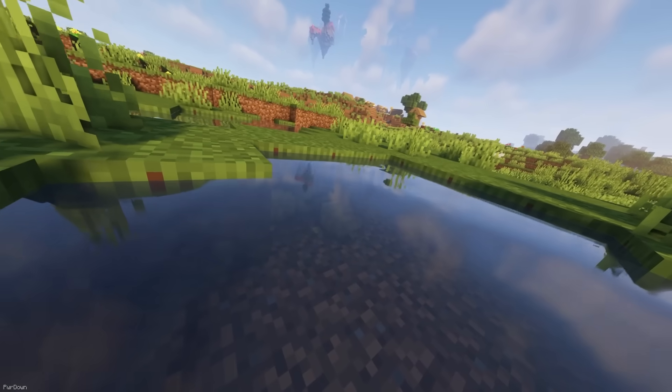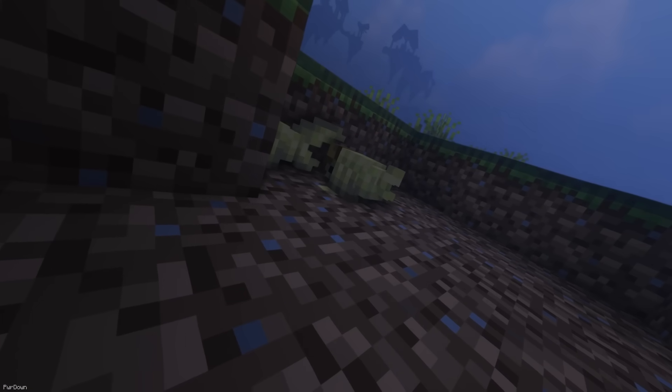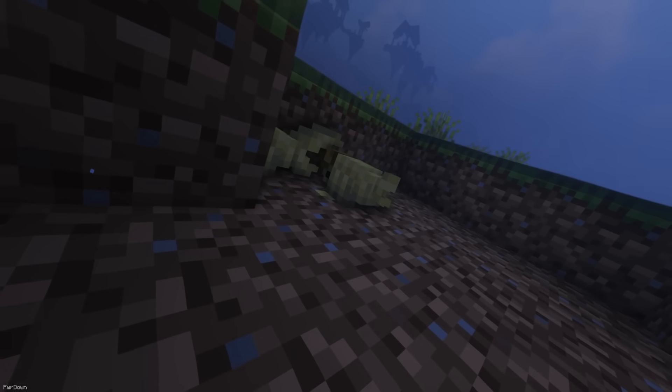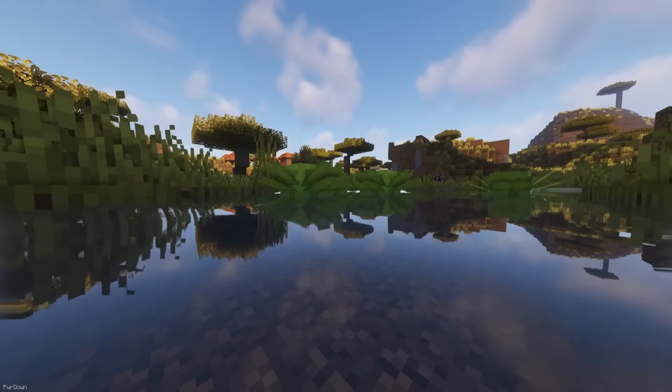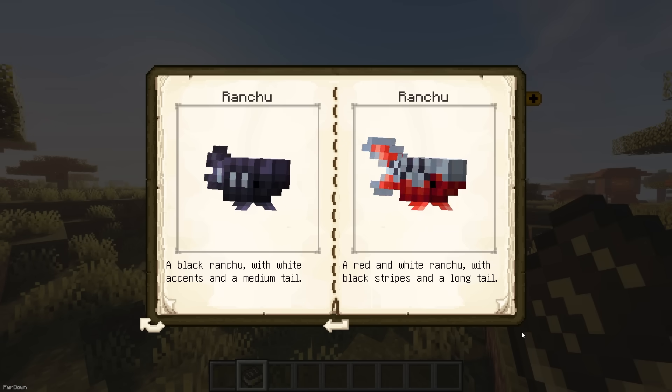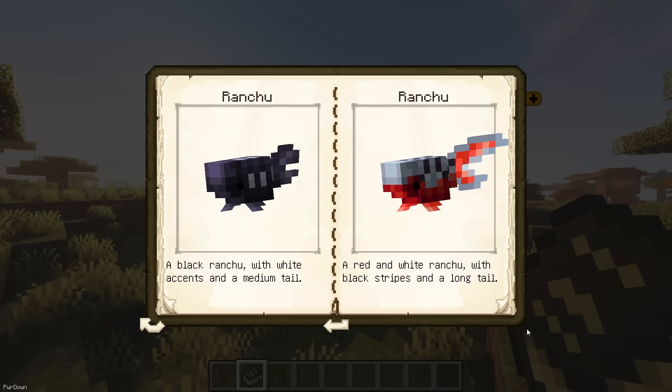Baby Fat adds the Ranchu, which is a breed of Goldfish. You have a good chance of finding them naturally spawning in rivers, and you can pick them up in a bucket to transport them. If you head to the Savanna, you might find Water Lettuce spawning there in water. There are tons of different variants of Ranchu, which can be achieved through breeding, and they can only be bred at sunrise when there's Water Lettuce nearby.